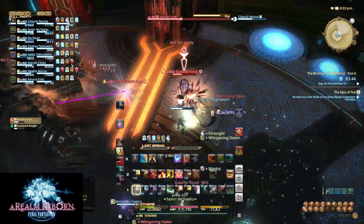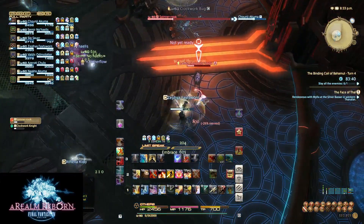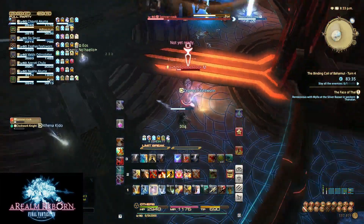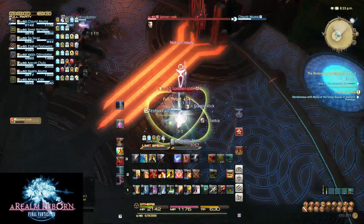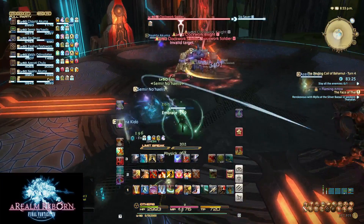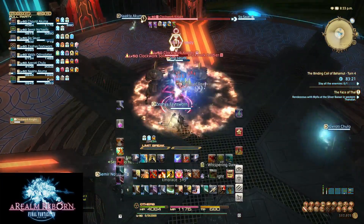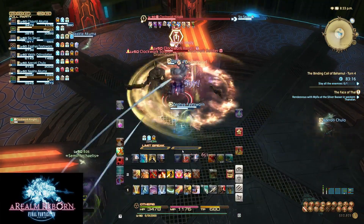Be very careful — even as a Dragoon, I'm being hit extremely hard by this Spinner Rook and I have to pop a lot of my defensive cooldowns as well as my heal just to survive. As soon as you kill the Spinner Rook, hopefully your ranged DPS will have at least one Knight or Soldier down, so that once you go over, you're not being cleaved for 4,000 every time they attack. We then switch over, kill the last Knight, and finish off the Soldiers.